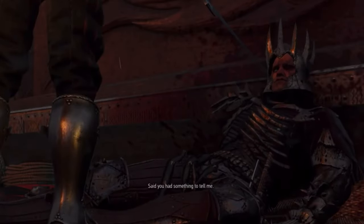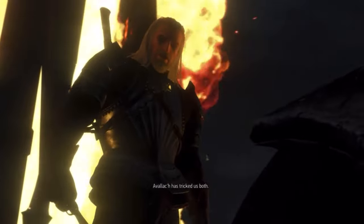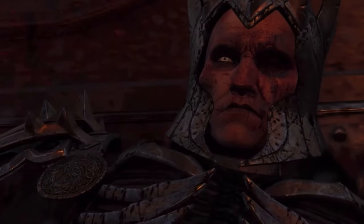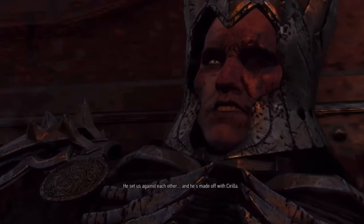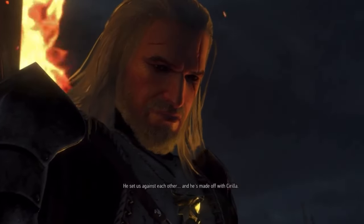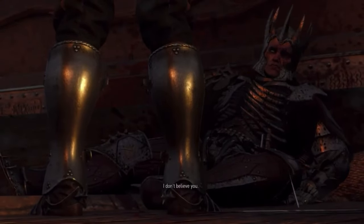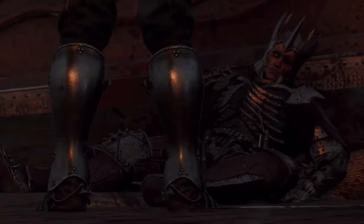You said you had something to tell me. Avallach has tricked us both — he set us against each other and has made off with Ciri. I don't believe you.